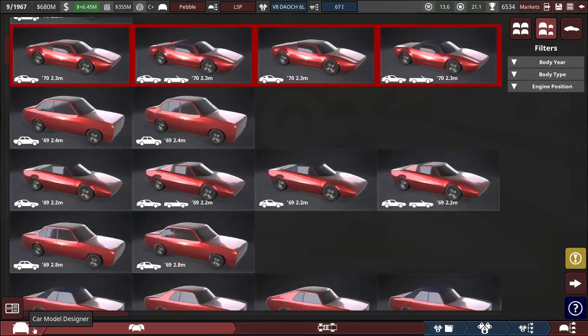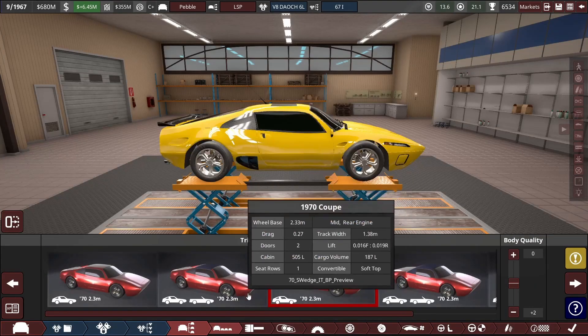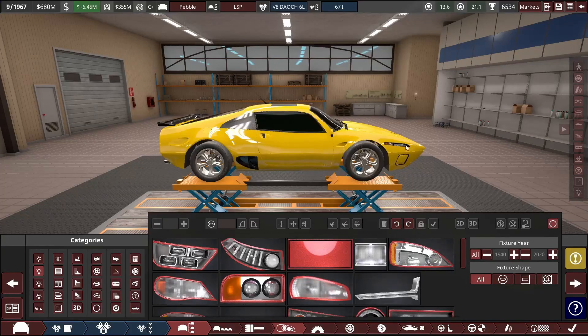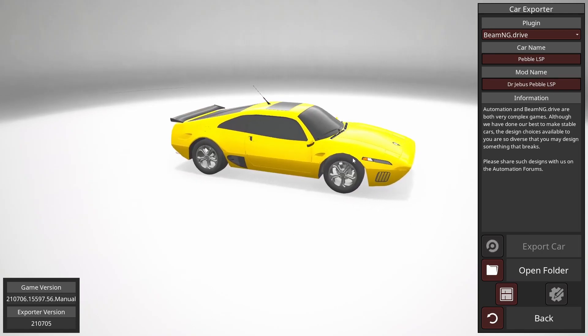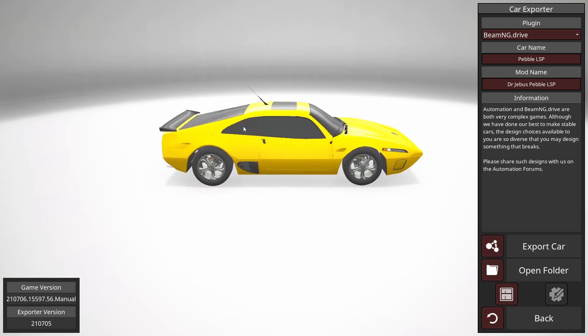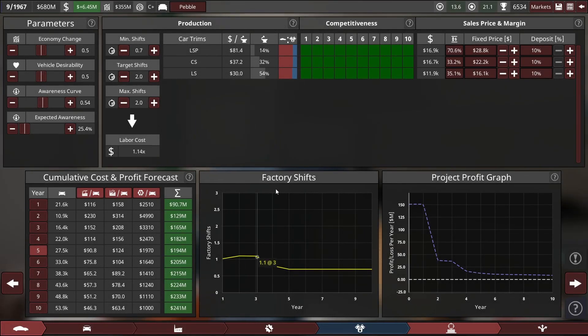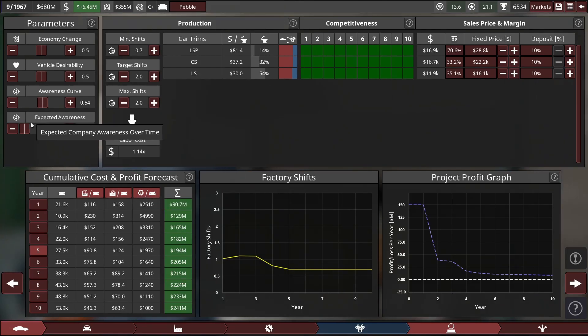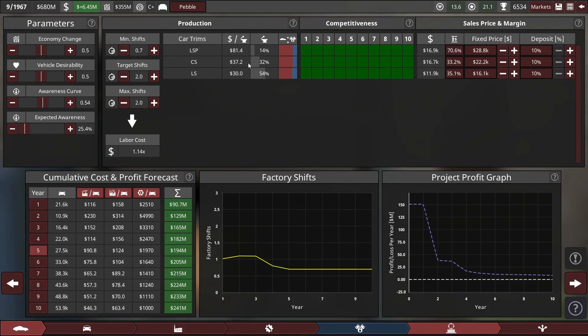The aluminium space frame - everything else is the same. I'm just going to rebalance the car weightings to make that fit. I'm also just going to export the light sports premium variant of the Pebble to BeamNG Drive - we'll play that at the end of the episode. Here I've arrived at the final numbers and it's still looking really quite solid. With our current awareness and with all the costs factored in, it's still going to be making hundreds of millions in profits, which is certainly looking really, really good. So I think this is the right option.